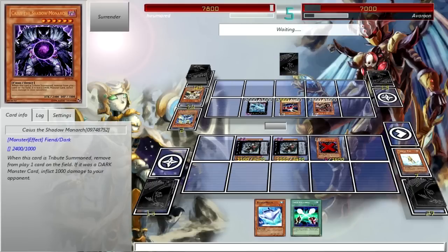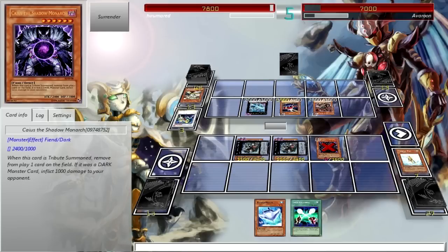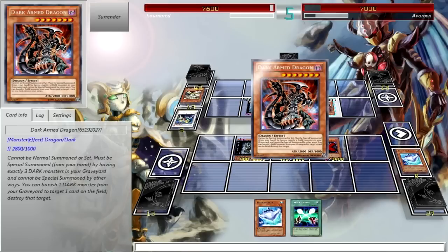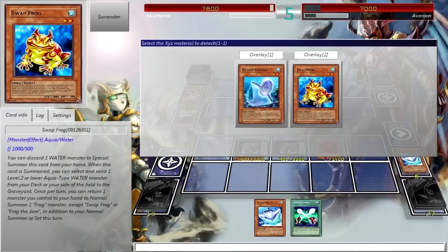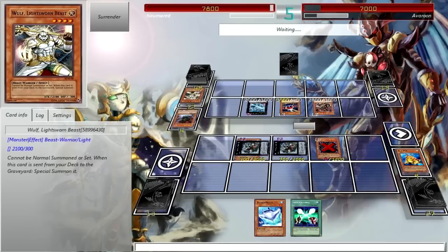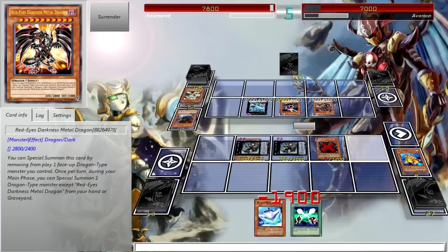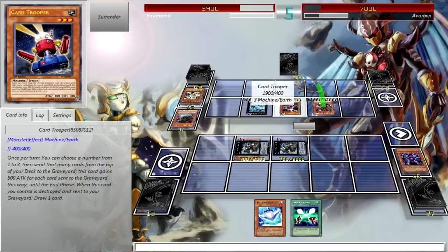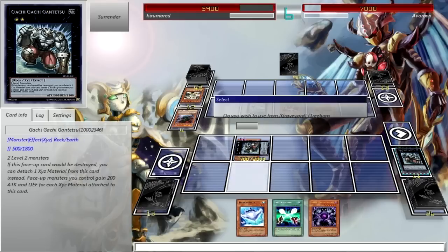He used it on my Caius. Could've sworn he was gonna use it on my Gachi Gachi, but I guess since he has Dark Armed Dragon on the field, he has a one-turn win condition. Let's get rid of Swapfrog. I don't think he banished any other Dark-type monsters with that mill. He still has Red-Eyes Darkness Metal Dragon — he probably doesn't want to get rid of that. He attacked with Card Trooper? What he should've done was use his card's effect on one of the Gachi Gachis.